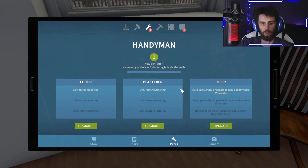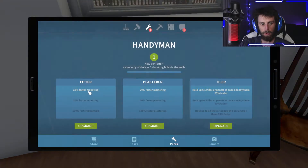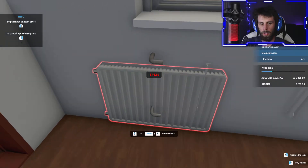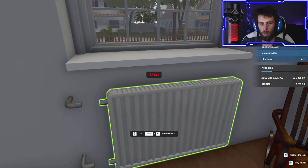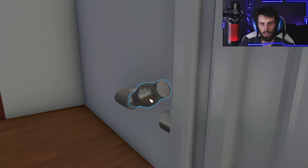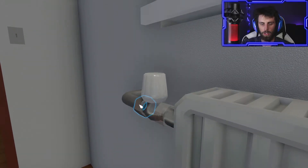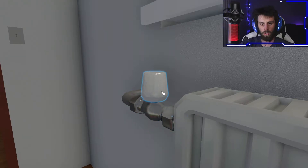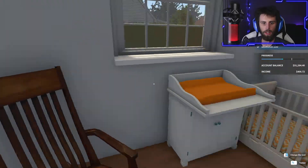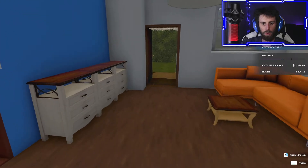Let's buy another one - bring our tablet out. We got a 20% faster mounting, plastering 20% faster, and a tiler option. I haven't done any of that yet, so let's go to the store and buy another one of these. I'm gonna put it somewhere in this area - I kind of like the look of it right about there. I gotta keep clicking the mouse or it won't go. There we go, that one went smooth.